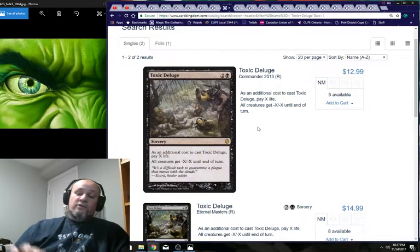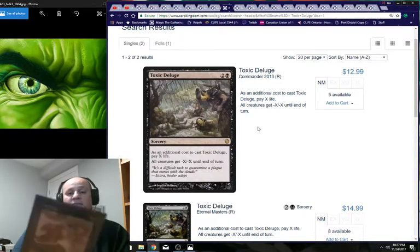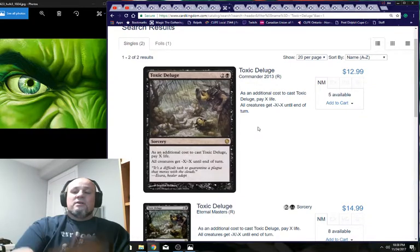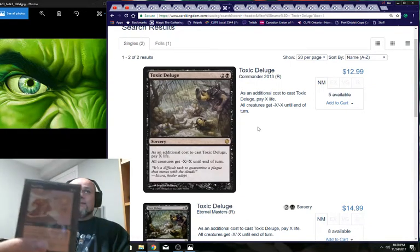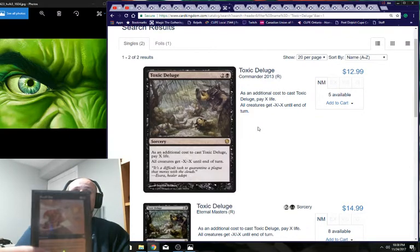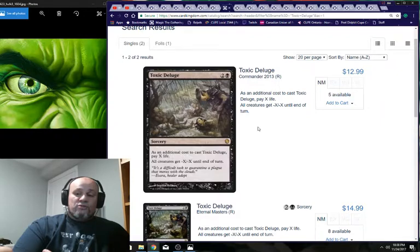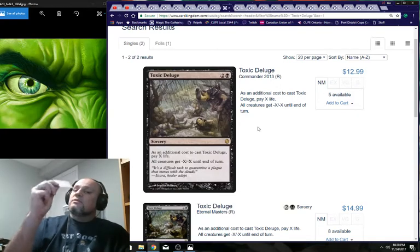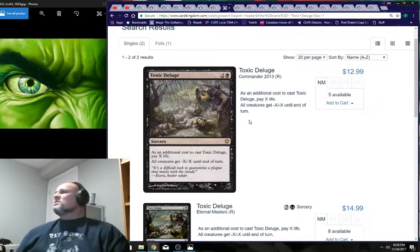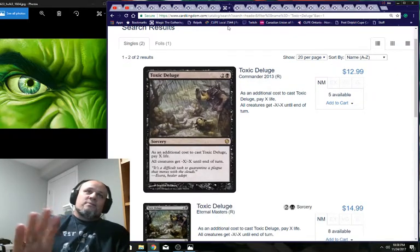Dark Ritual gives you three mana on turn one. Snuff Out — this deck doesn't have much removal since it's built into King Makar, but there's room for instant-speed removal. The key feature: if you control a swamp — and I'm playing mono black — you may pay four life instead of paying Snuff Out's mana cost, killing a non-black creature for free. Shoutout to Vince who taught me that.